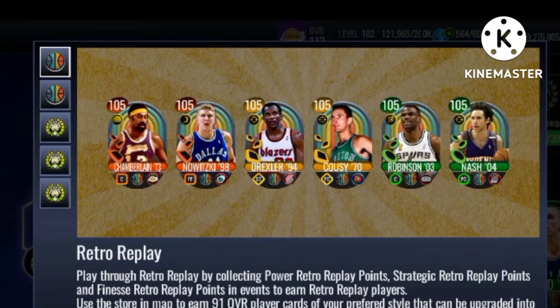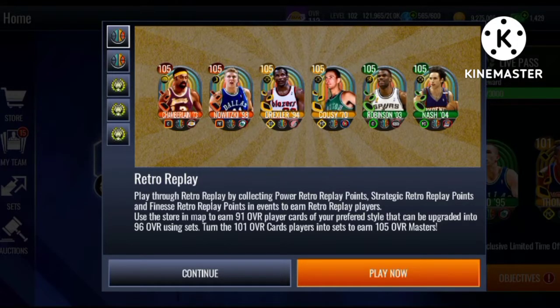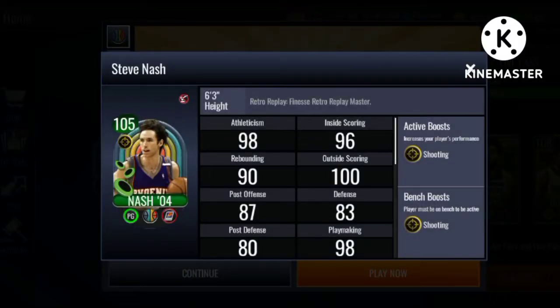We have got the new Retro Replay promo and you guys could potentially get these masters and the 107 Grandmaster Hakeem the Dream Olajuwon for free. Let's get into it. The Retro Replay promo is the same format as the Play with the Patriots promo.